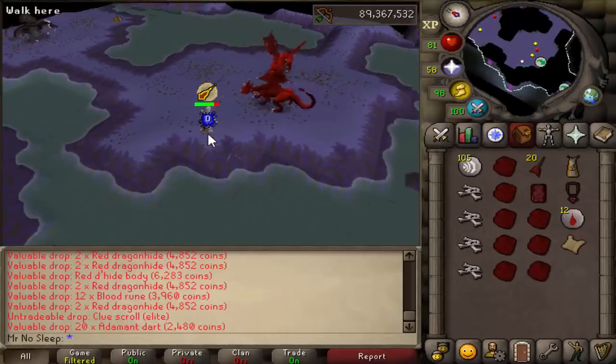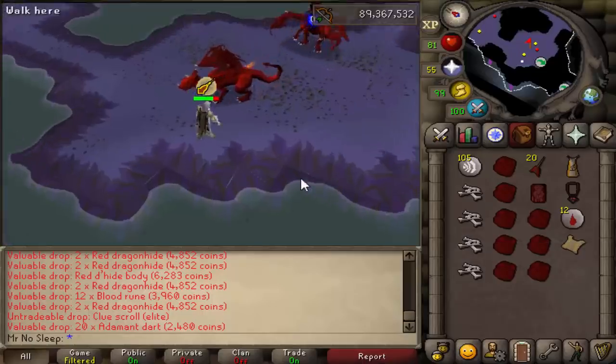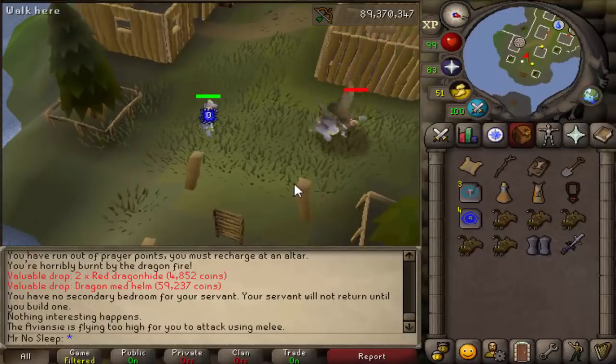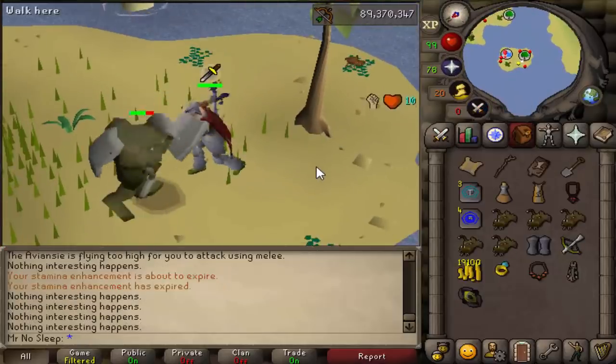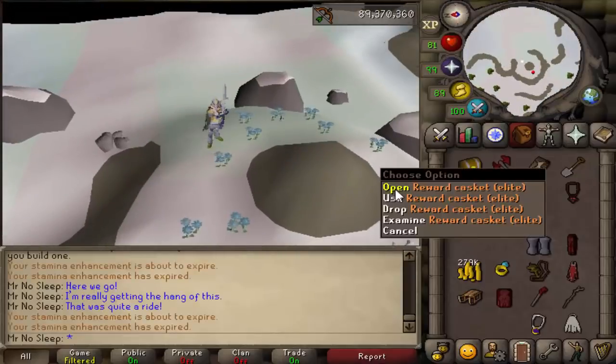Brutal Reds also drop hard clue scrolls as well as elite clue scrolls. The drop rate of an elite clue scroll from a Brutal Red Dragon is 1 in 500, and the drop rate from a Brutal Black is half that. As for the hard clue, it's considered rare from a Brutal Red and uncommon from a Brutal Black.